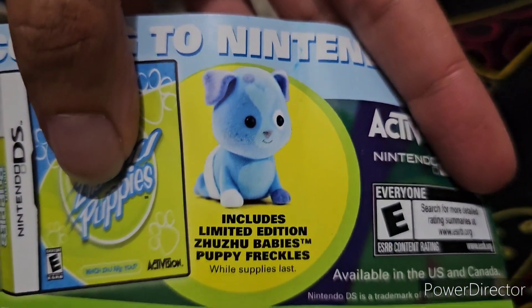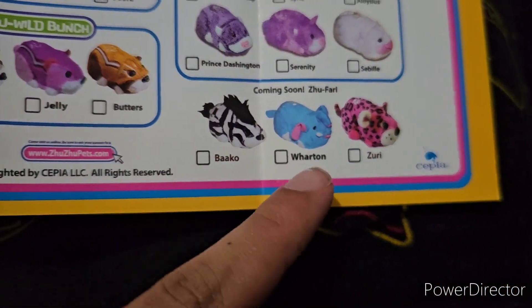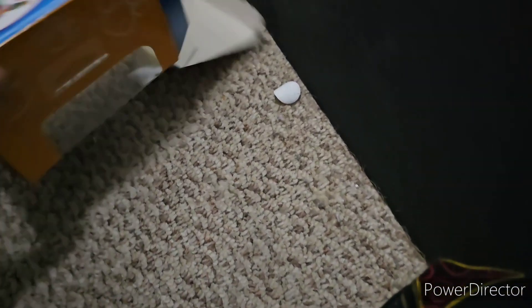There we go! There's an insert for the ZuZu Puppies DS game featuring Freckles — I should add this picture to the wiki. And there's a checklist for what I think is the ZuZu Aquarium generation of ZuZu Pets — basically when they finally added the pink noses. There are also the other characters and then Zafari for 2012. I'll just drop that in, along with the instructions for the ZuZu Puppy.